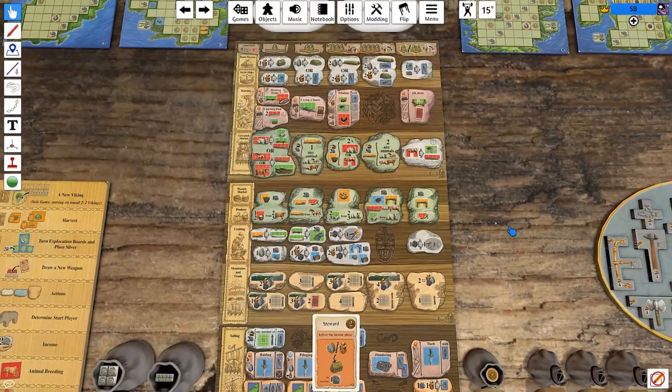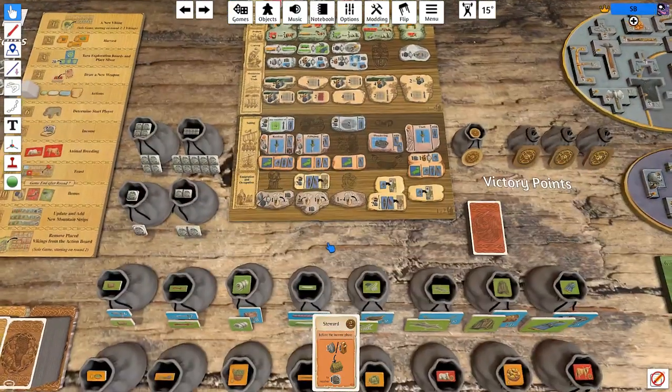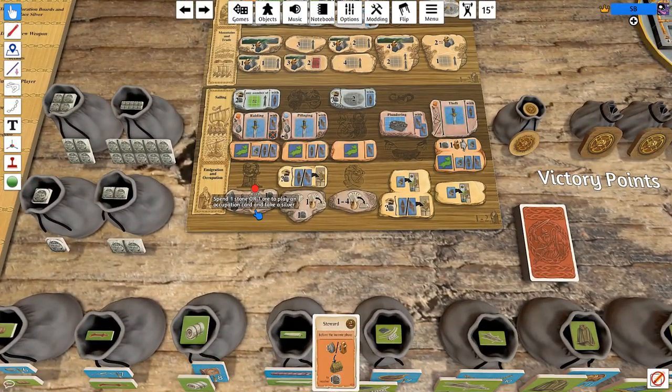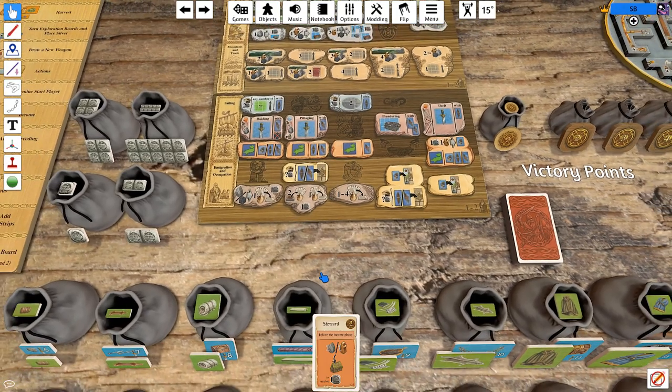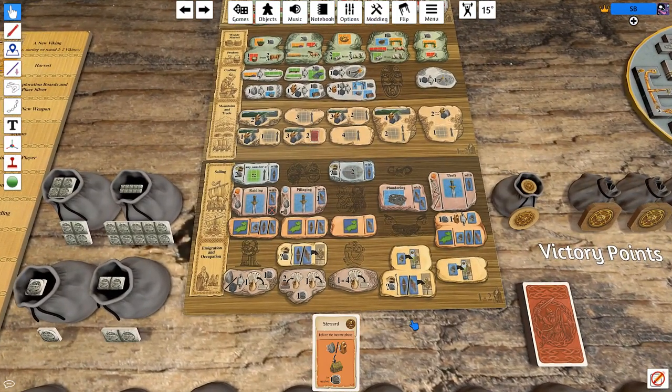If we're going to try to get the bonus income this first turn, what we would need is to build the shed — that's one guy — and another guy getting wood, which is trivial. We also need to play the steward card, which costs a stone or ore plus one guy, or two guys. We have six Vikings on the first turn, so that all seems extremely doable.